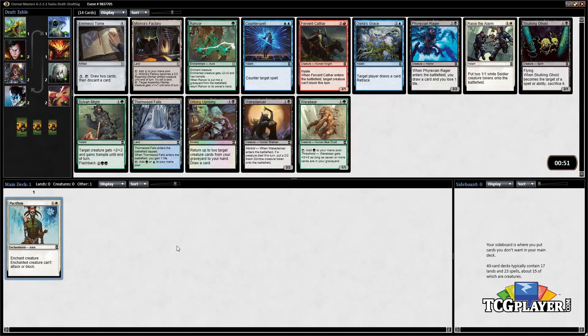Nothing really stands out in pack two. There's a Rancor which could be good if we end up in an enchantment-based stack — we already have one enchantment so we can add a Rancor and try to go in that direction. Mishra's Factory is a solid card. Raise the Alarm is the only white card in the pack but I don't really want to second-pick it. So I think we're most likely going to take the Rancor — it's a little better than Werebear.